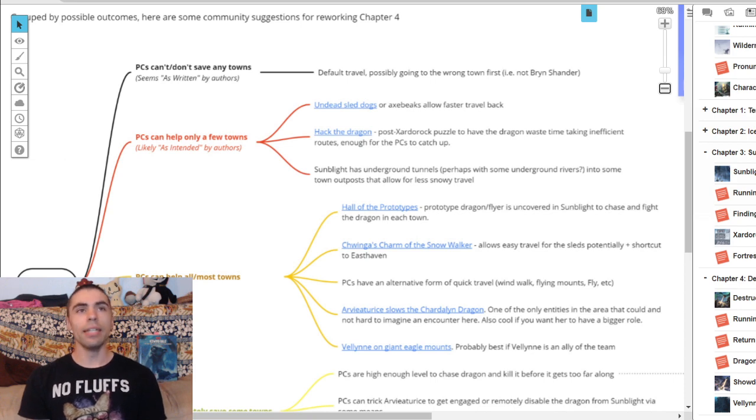The second option is PCs can help only a few towns, which is likely as intended by the authors. One sub-option: Velen shows up not with dog sleds but with undead dog sleds or axe beaks, which allow for faster travel over the plains and let your players possibly reach some locations a little bit earlier.